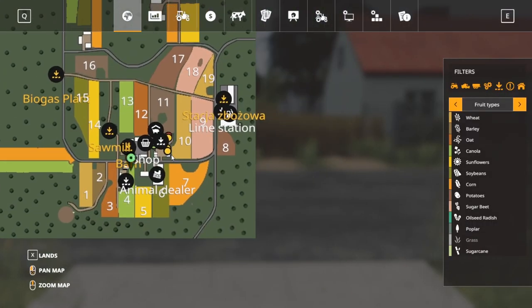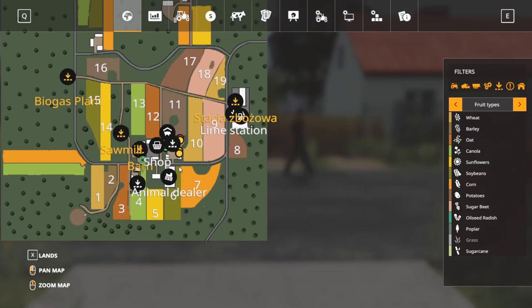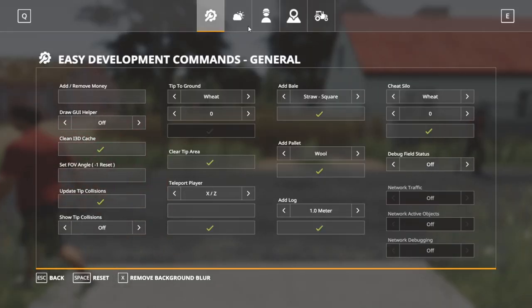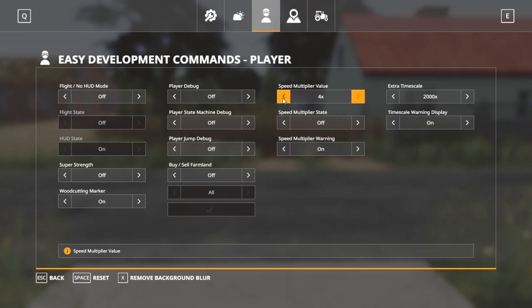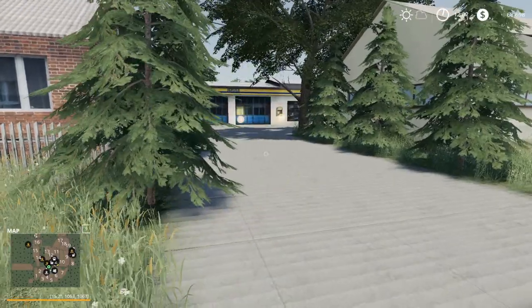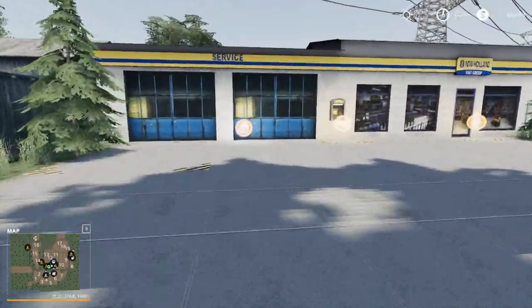This isn't that big of a map, so I might actually just fly and walk around it because it really just isn't that big. We're going to turn up our speed a little bit — probably need two times. We'll just start right here at the store since we're right here.